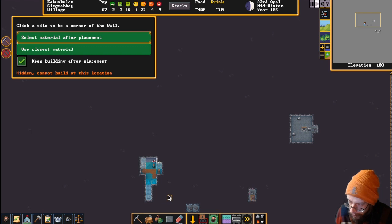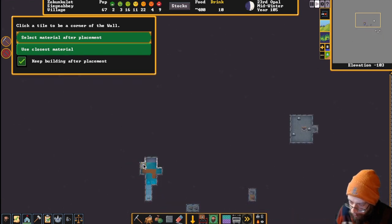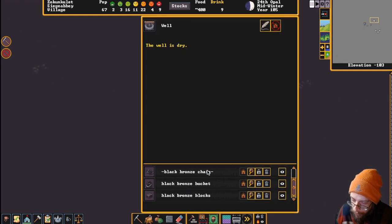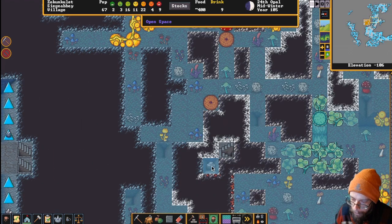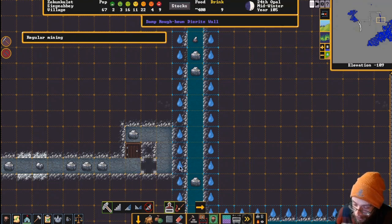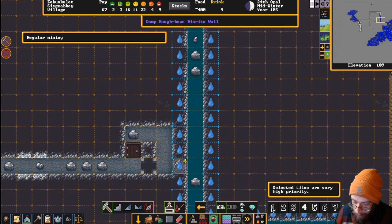We definitely need to get that artifact floodgate on display and built up for everybody to see. Building diorite walls and floors - get that water to drain back down this way and hopefully we'll get some consistent mist. Our black bronze well is up with its black bronze chain, black bronze bucket, and orthoclase mechanism. But the well is dry! Oh yes, it is very dry. We got our door in - we've got to set it to priority and get that miner right down on this.